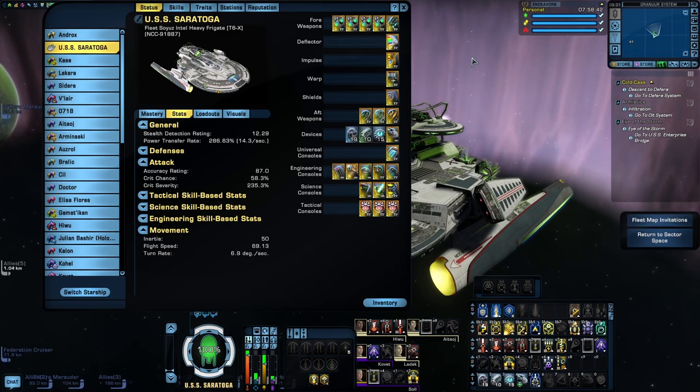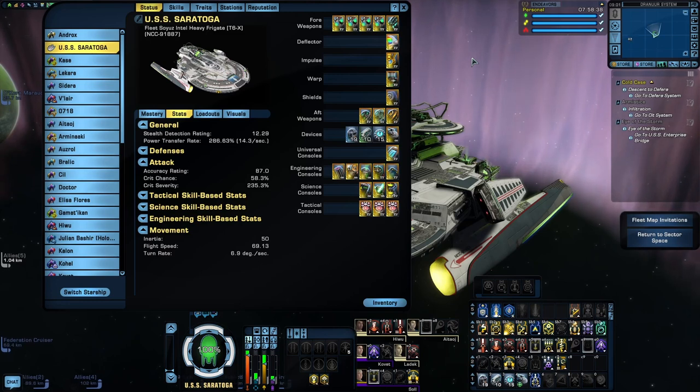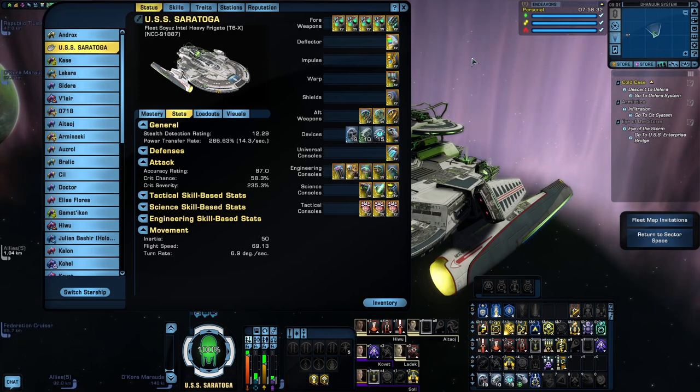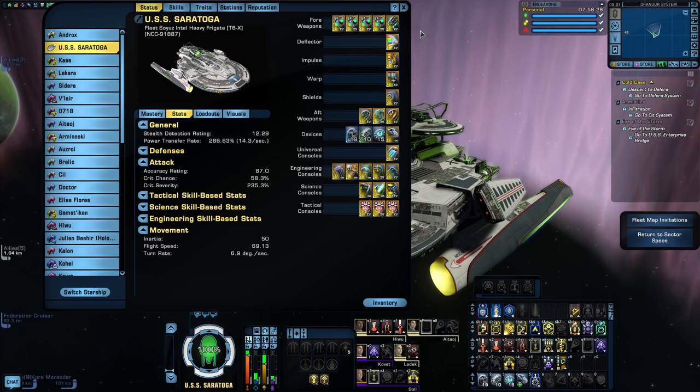One thing worth noting about the Assimilated Beams is that they do not come in a Cannon variant. So if you're wanting to set this up as a Cannon Rapid Fire or Scatter Volley build, you're not going to be able to do that with Assimilated weapons — they only come in Beam Array, Dual Beam Bank, or Omni Beam. I did kind of struggle with finding a Borg-themed torpedo, but in the end I came away with two possible options.